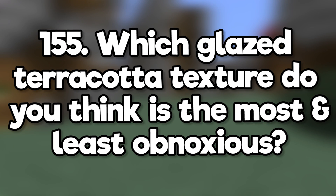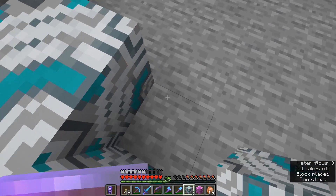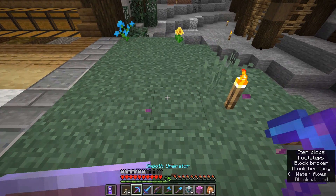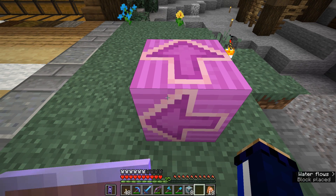Which glazed terracotta texture do you think is the most and least obnoxious? I think light gray is probably the best one and magenta is definitely the worst. Also, they're all obnoxious because they place the opposite way to the way they are facing in your hand when you hold them. Arrow this way, arrow that way. Literally unplayable.